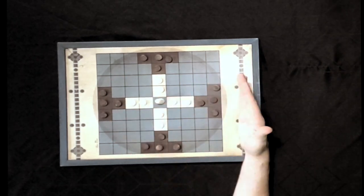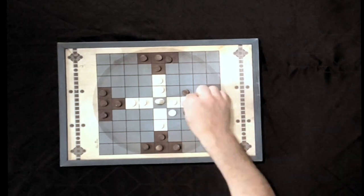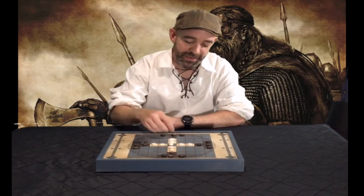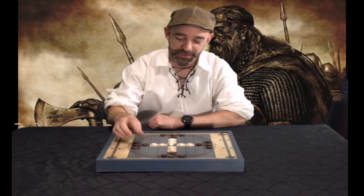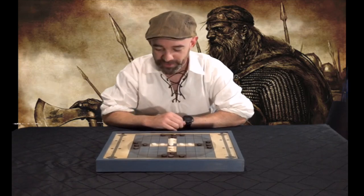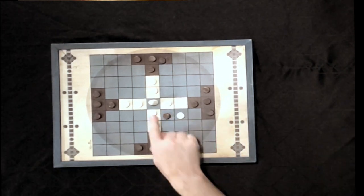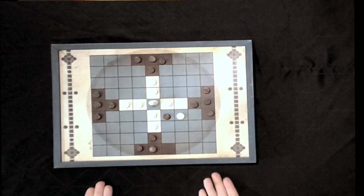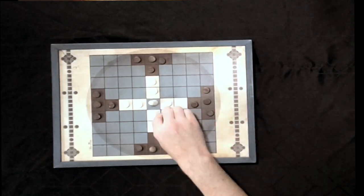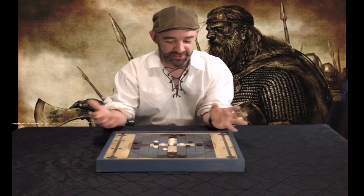The way to capture an enemy piece is to sandwich it — move two of your pieces to either side of it. You get one move per turn, then it's your opponent's turn, just like chess. So you move one piece to one side, then on a later turn move another piece to the other side, and the piece in the middle is captured. An important thing to remember: if you move into a capture spot yourself, you're fine — the enemy has to be the one to actively complete the sandwich to capture you, not the other way around.